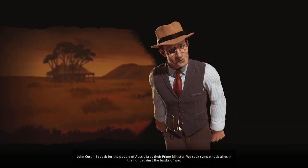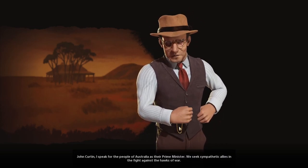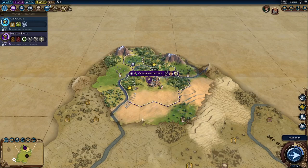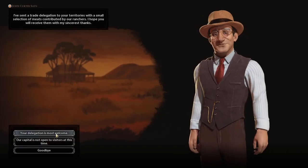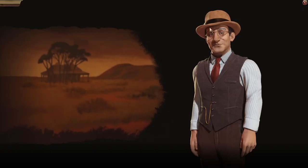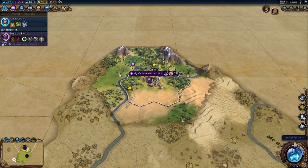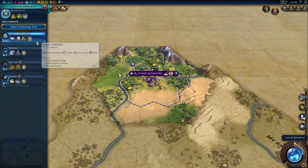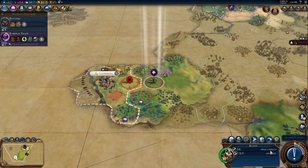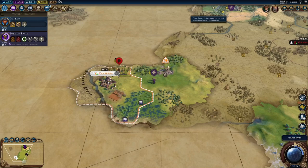John Curtin: 'I speak for the people of Australia as their prime minister.' He sent a delegation already — I shall return the favor next turn. I'll send him a delegation because he's more likely to accept it after we accepted his. Now we're going to get Pottery. Help out our Australian buddies for now.